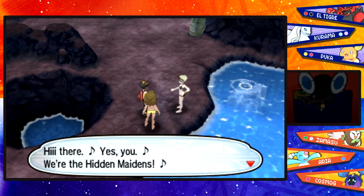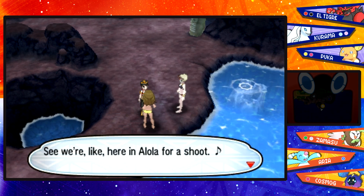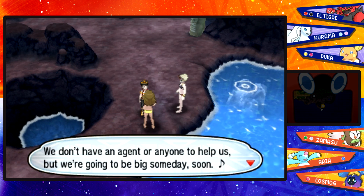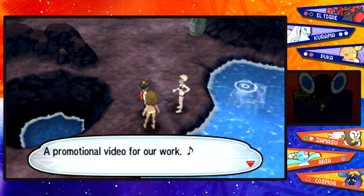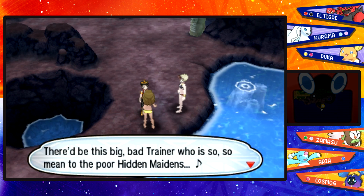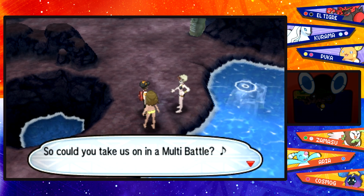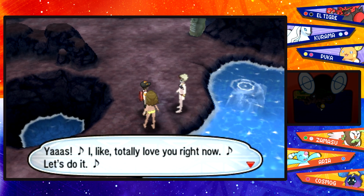Here we are at the Ruins of Hope, where we'll take on a special battle. Hopefully that'll give us enough levels for those two last evolutions. Right over here we've got these two swimmers — the Hidden Maidens, Kylie and Ashlyn. They say they're in Alola for a shoot, taking all the photos themselves with no cameraman or agent, but they're going to be big someday. They need shots for their PV — a promotional video — and want us to take them on in a multi-battle. Sure, let's do it!